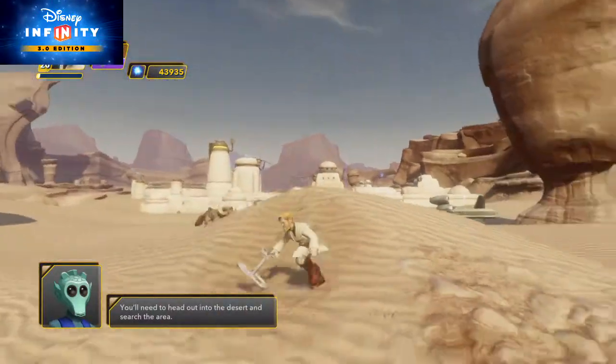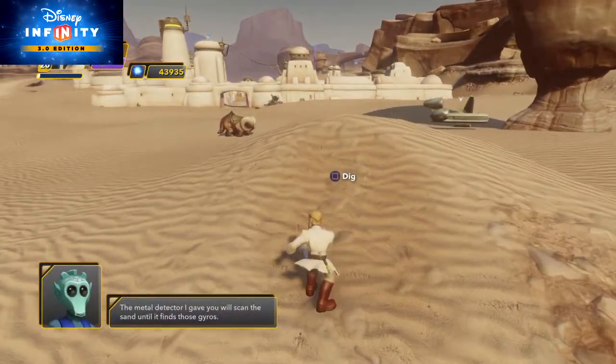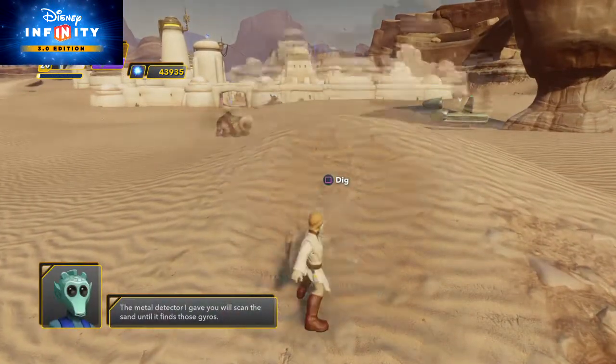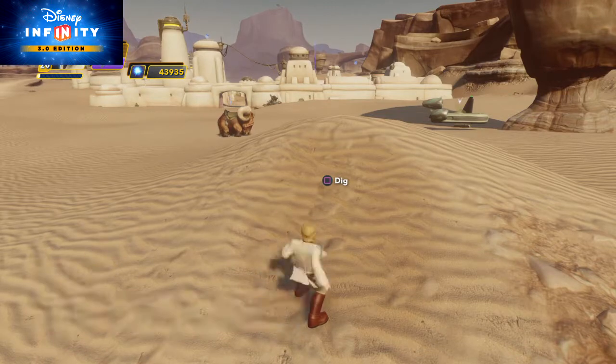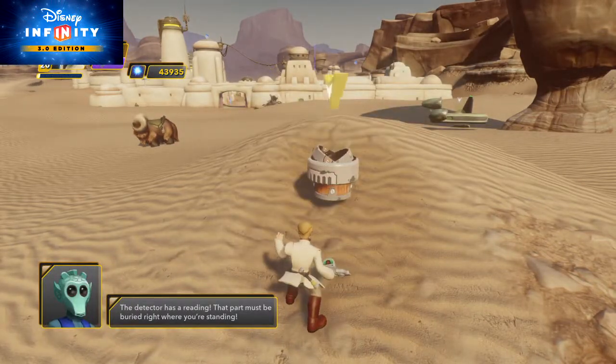You'll need to head out into the desert and search the area. The metal detector I gave you will scan the sand until it finds those gyros. The detector has a reading — that part must be buried right where you're standing.